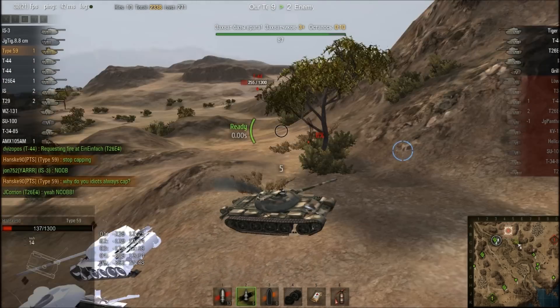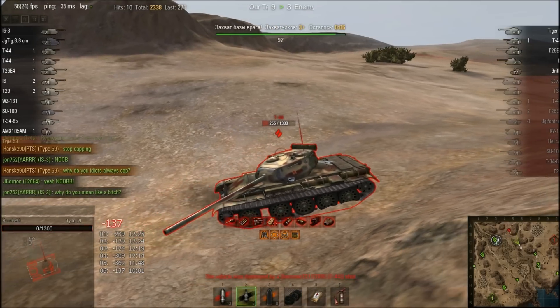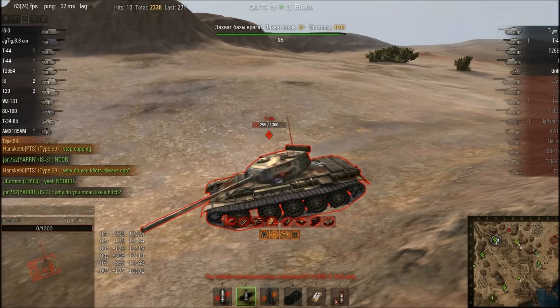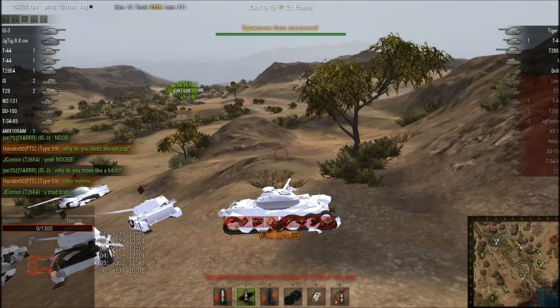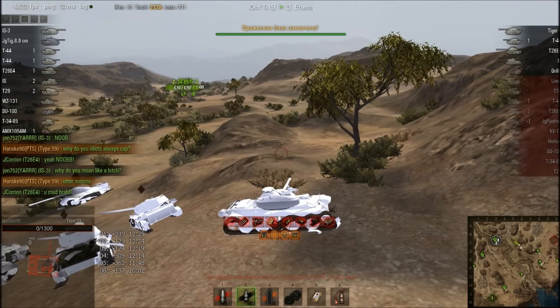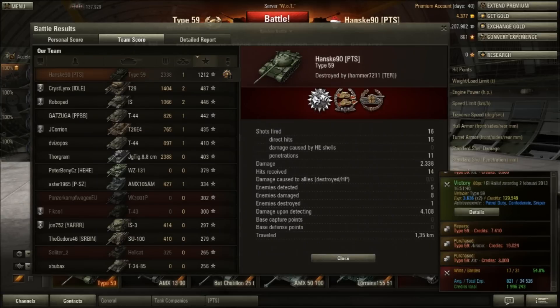Because they didn't push all the way up into that village at Alpha 8, my sides remained exposed the entire time. A T-44 came down just to kill me and they didn't even shoot at him — they just ignored him. It's just the teams everyone gets during weekends. It just boggles the mind. But anyway, I think it was a good demonstration of this spot and how to use it.